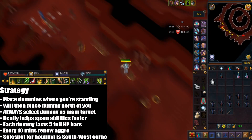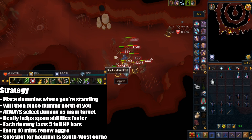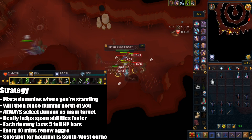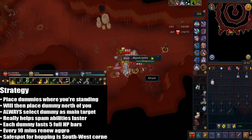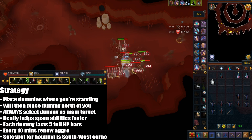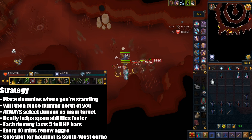For my strategy, you want to stand where I'm standing. When placing the ranged dummies, you also want to stay in that same position. Once you've placed the dummies, select the dummy as your main attack target — this will constantly spam attacks instead of delaying it. Normally when auto-retaliating it takes a few seconds to select a target, but with dummies there's no target selection needed, and you also save chinchompas.